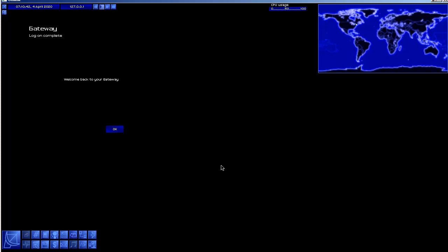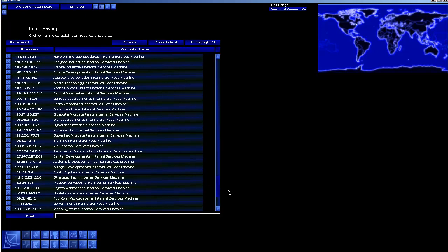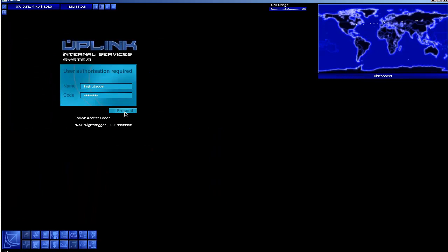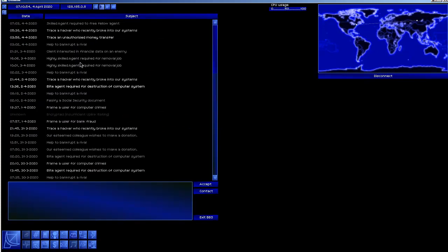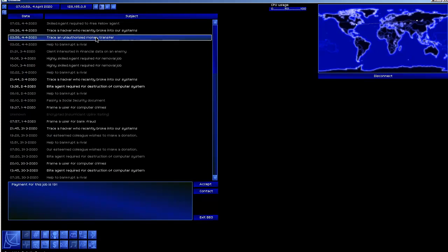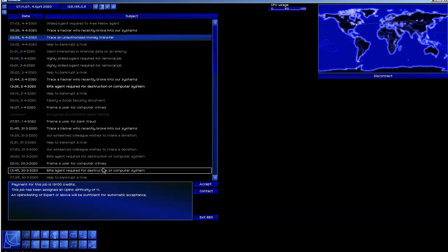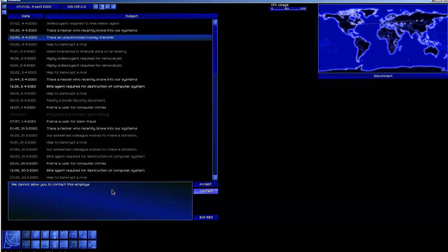I think the first thing I want to do is check Uplink Internal Services. We're going to go to the mission list and trace an unauthorized money transfer. That could be a good one. We need to contact this - oh, we can't allow you to contact this employer on their specific instructions. That means they're trying to trace us.